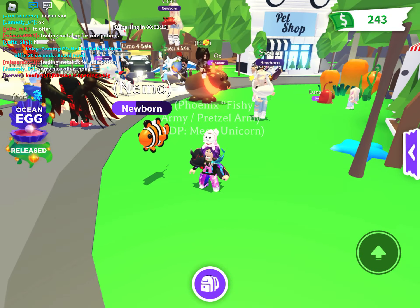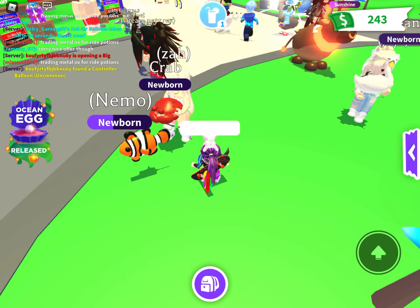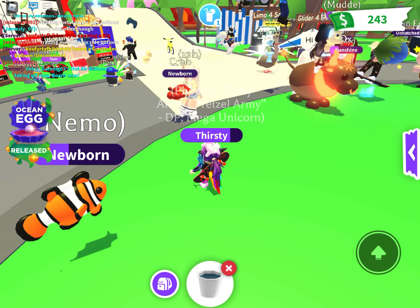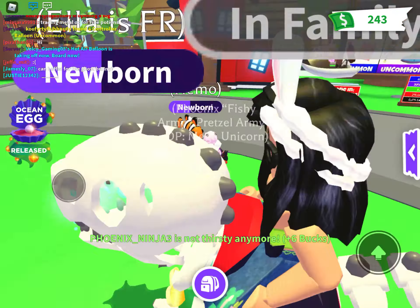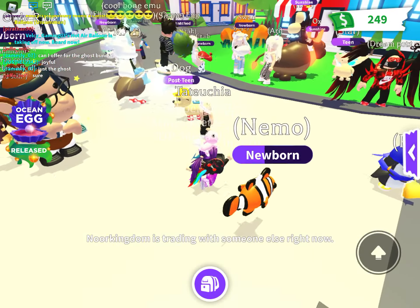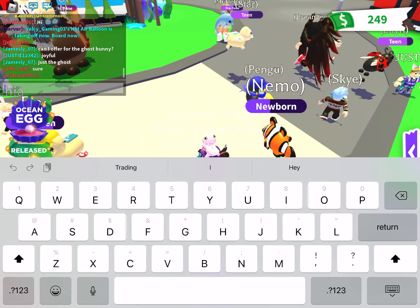I really, really want an octopus and then a shark. Oh, someone has a crab — that's pretty awesome. There's gonna be new pet wear in a couple of days; I don't know if it's gonna be water-themed or something but it's gonna be super cool. Oh, someone has a dolphin trading clownfish and narwhal — let's see their offers.